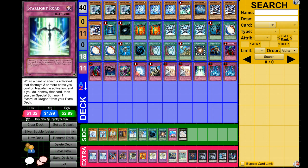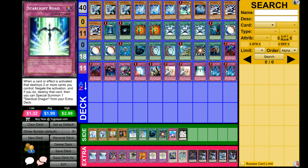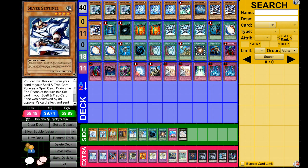Like Starlight Road, sometimes Starlight Road is a dead card as well. But at least you can still Heavy Storm yourself and get a Stardust out of it, so it's a little bit better than Silver Sentinel in that regard. I really like Silver Sentinel — it's really good — but to pull it off, it's a little bit more difficult than Starlight Road, just because Starlight Road allows you to overextend with a lot more cards.